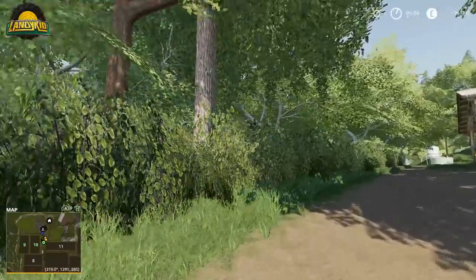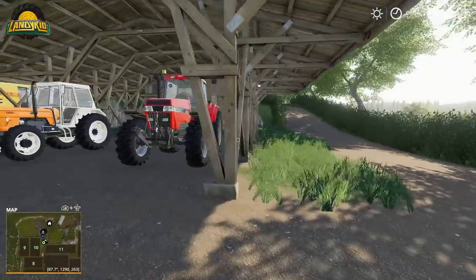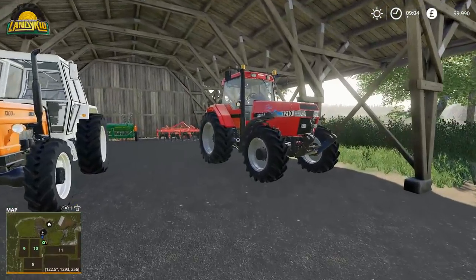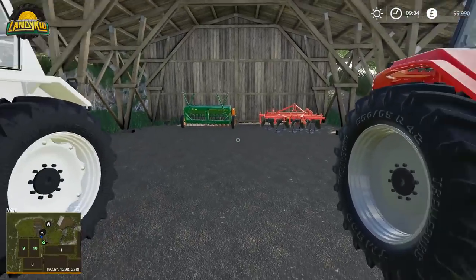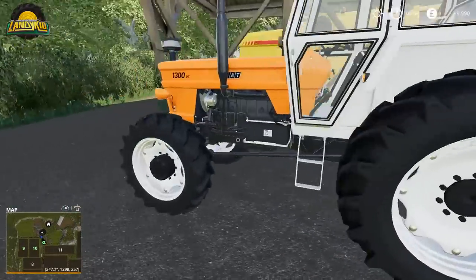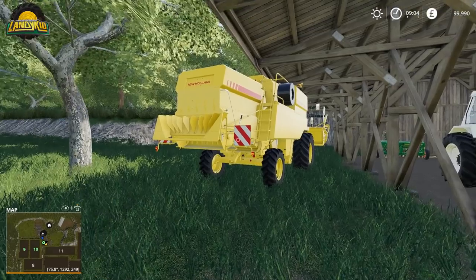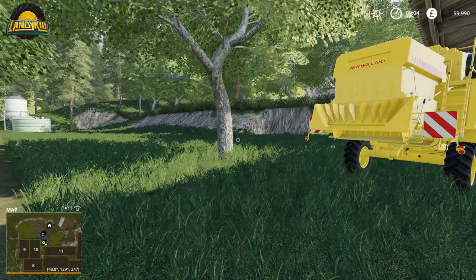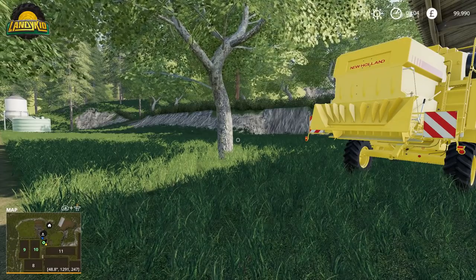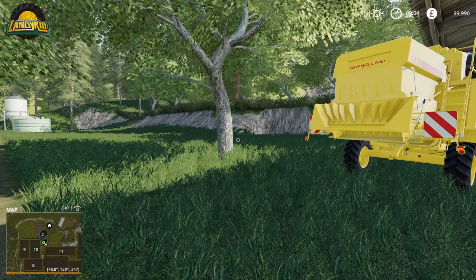A lot of the trees are placed in a way that they glitch through your cabs. Here is your starting yard - one building, the old cedar or small cultivator, and a New Holland. This is your machinery on the very easy level. The story behind the map, if you want to play with a storyline: you're a young teen who had no interest in farming, and at 18 you moved to the city.